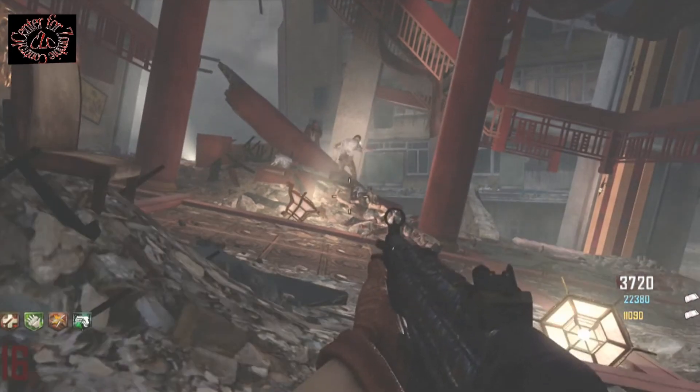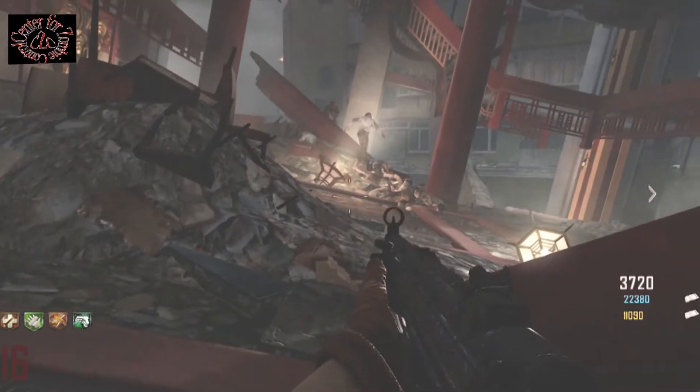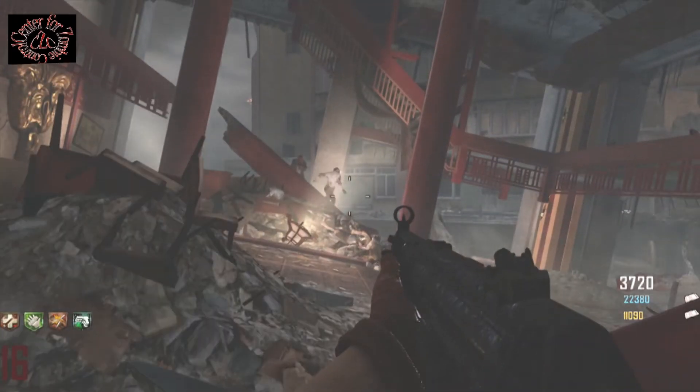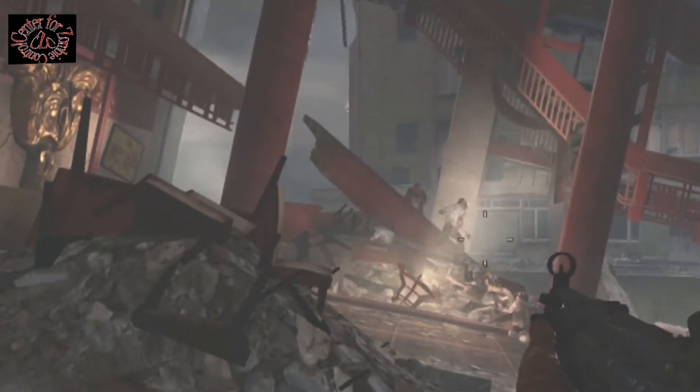I don't like using glitches when I play, but I was playing with a team last night that was abusing a glitch in the Buddha room. That's the room at the bottom of the upside-down building, right before you jump across to the power building. I call it the Buddha room because there are several statues that look like a Buddha, upside down on the wall.